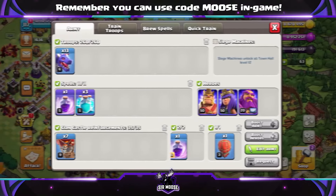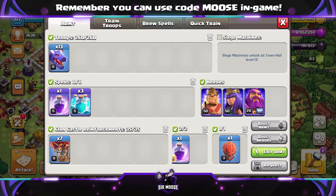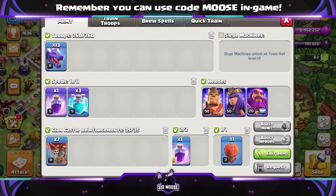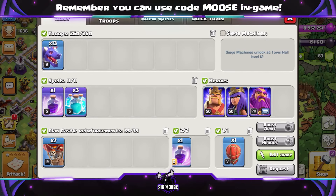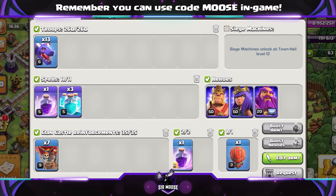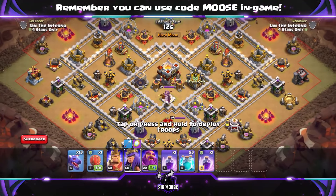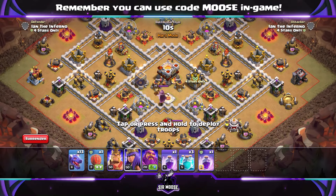We've got three different air attacks today. Let's try and keep it as simple as possible. First of all: 13 Dragons, 3 Clone Spells, and 2 Rage Spells. Clan Castle Troops — some Balloons or maybe a Yeti inside the Stone Slammer. The reason we've got those Clone Spells is because we're going to clone the Lava Loons. At Town Hall 11, they are absolutely amazing.